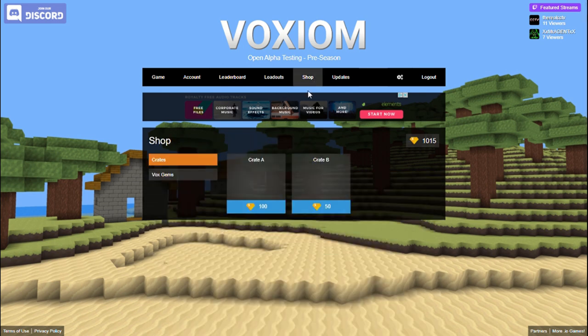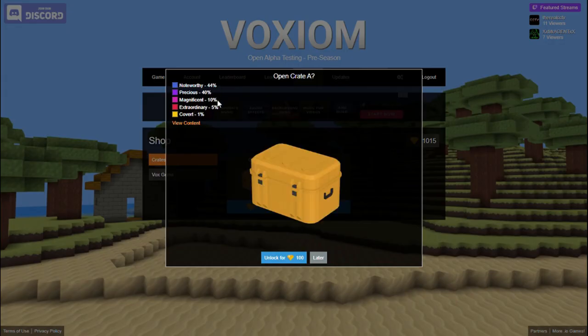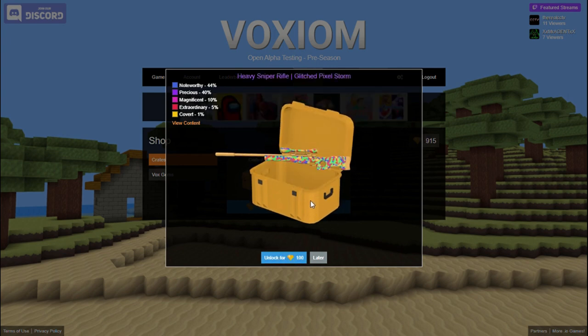Let me wake up 1000 gems and spend it on 10 Crate A's. If you're wondering how long it took me — it took a very, very long time, and I'm about to spend all of it on a ten-minute video. Well, let's do this! There's a five percent chance of getting extraordinary and a one percent chance of getting covert. Let's go — unlock, come on!